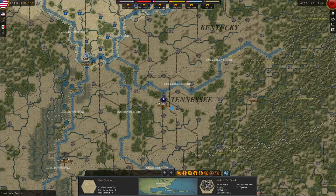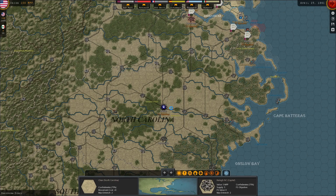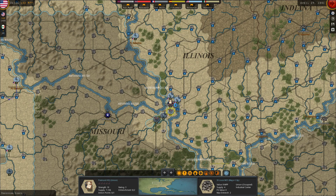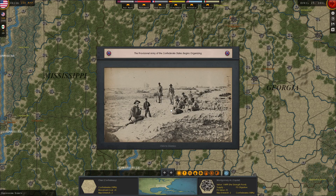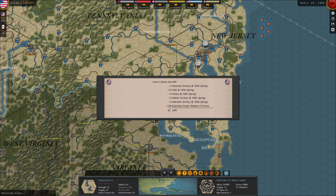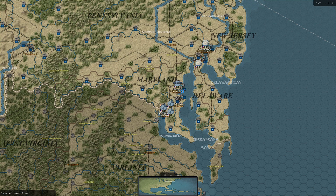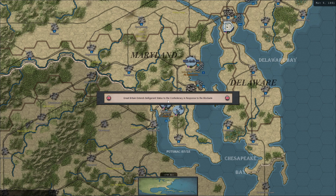The Confederates are still celebrating the secession of Tennessee — that's yesterday's news. North Carolina too. Union Missouri volunteers join Union forces near St. Louis — great, we get some new units. Benjamin brothers' armored train helps the Union quell unrest in Baltimore. The Provisional Army of the Confederate States begins organizing — that's not good. President Lincoln calls for Union volunteers to serve three-year terms. We get 664 MPPs this turn, depending on territories held and foreign weapon imports. Great Britain extends belligerent status to the Confederacy in response to the blockade — and I haven't even done a blockade yet.